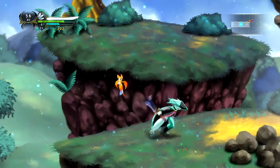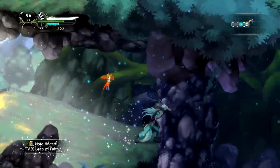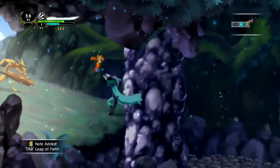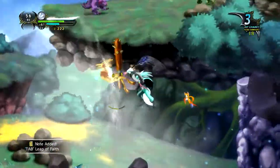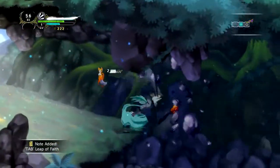Hello everybody and welcome back. My name is Birdcatcher and this is Dust. We are currently on the Dust to Dust quest where we have no idea who we are and we must travel to the east with our companion Fidget to try and figure out just who we are.